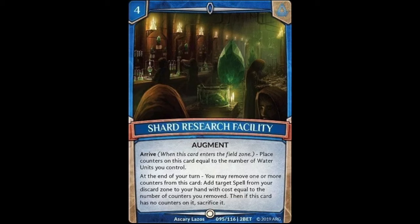Our last common is Shard Research Facility, a four cost augment. On arrive, place counters equal to the number of water units you control. At the end of your turn, you may remove one or more counters: add a target spell from your discard zone with cost equal to the counters removed to your hand, then if this card has no counters, sacrifice it. Four cost for an augment is kind of expensive, but being able to grab back important spells is nice. Water has a lot of really good spells, so this is a toss-up — it can be good but can also be dead.